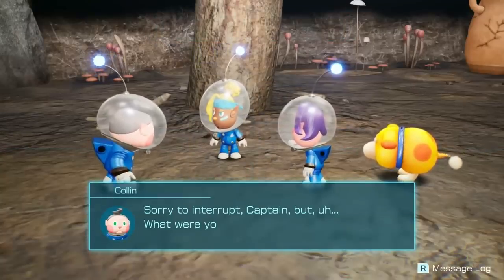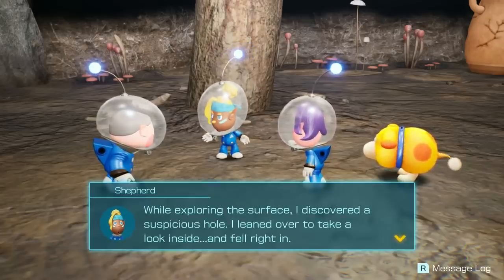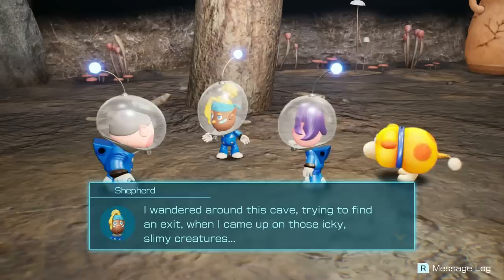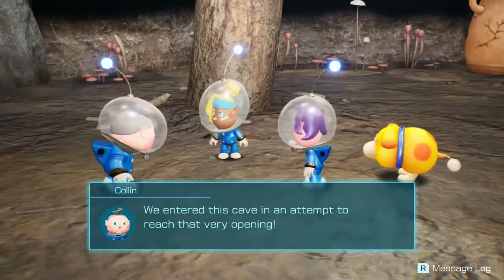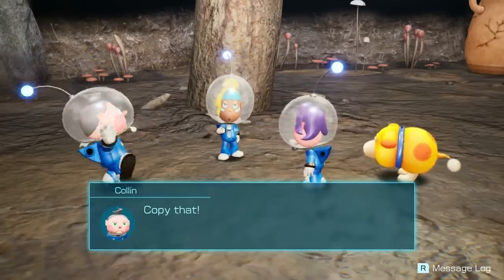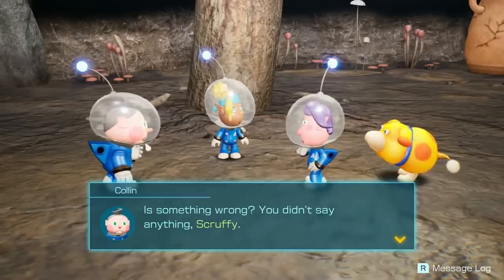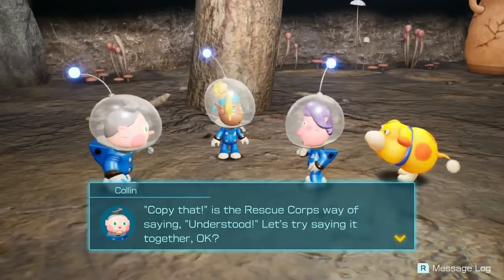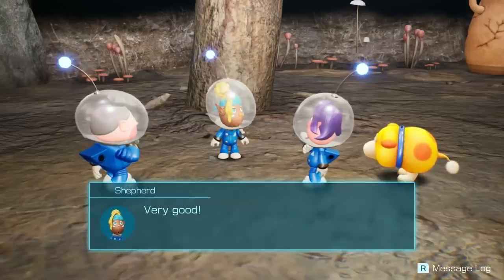Sorry to interrupt, Captain, but what were you doing down here anyway? While exploring the surface, I discovered a suspicious hole — I leaned over to take a look and fell right in. I wandered around trying to find an exit when I came upon those icky, slimy creatures. Hang on — did you fall down the hole near the SS Shepard? We entered this cave to reach that very opening. Then what are we waiting for? Let's get back to the SS Shepard. Copy that. Copy that is the rescue corps way of saying 'understood.' Let's try saying it together. Copy that! Very good, excellent reply.